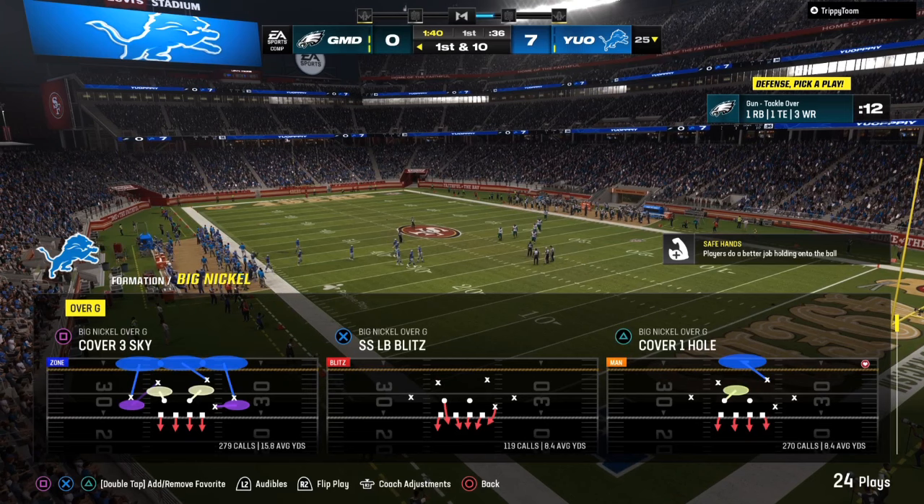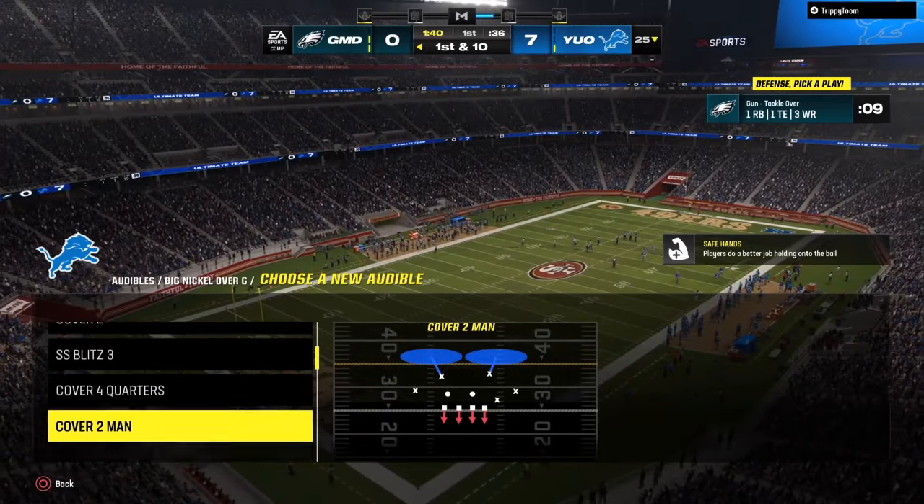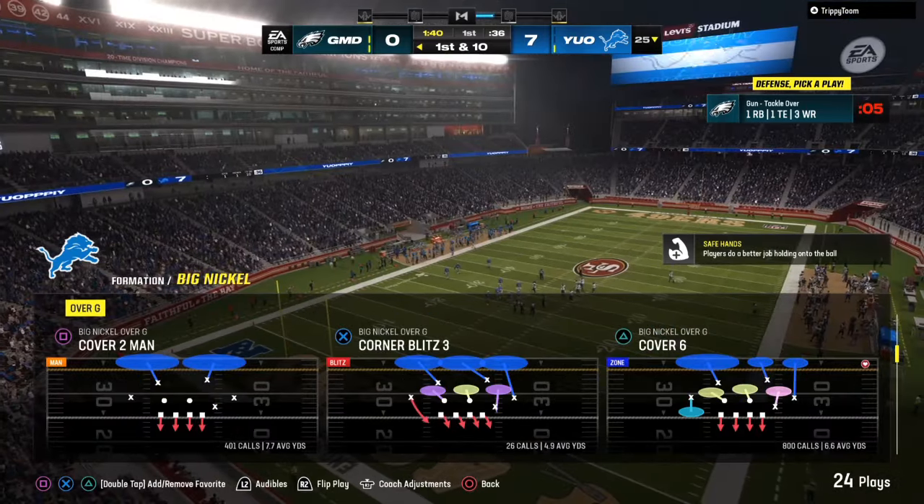I like to go between Cover Six and Cover Nine against the double corner meta. So anybody that's running something like that, make sure that you put that cloud corner over there without pressing him and he will bag the double corner all by himself.